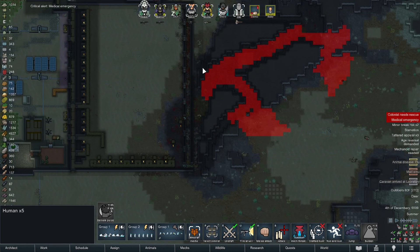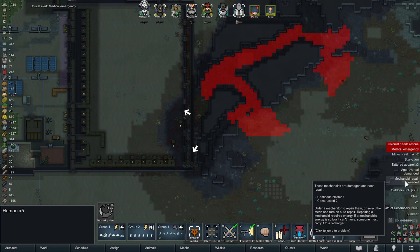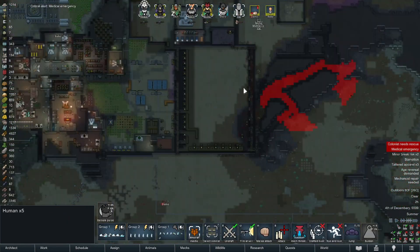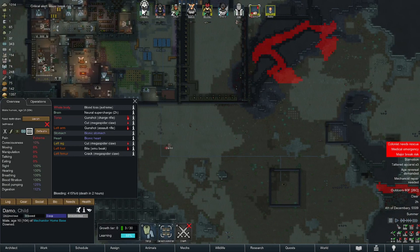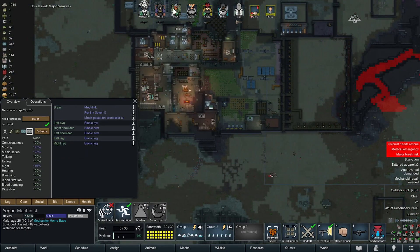Down he goes. What was that? Caravan emu, animal disease, mechanoid means repair. Major break risk, medical emergency on Damo. Health two hours. Yegor!